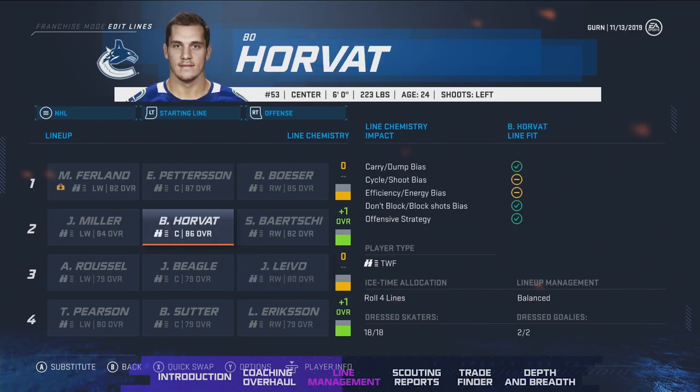In addition to scheme fit, we also have factors of player type — two-way forward, grinder, sniper — as well as position. Playing players out of position can sometimes have a negative effect on chemistry. Coaches also have an ice time allocation, which is how much they like to roll their lines. This coach likes to roll four lines; some coaches have a very top-heavy approach, others have a three-lines approach. They have ice time allocation for both forwards and defensemen.